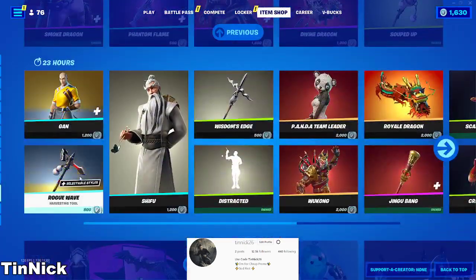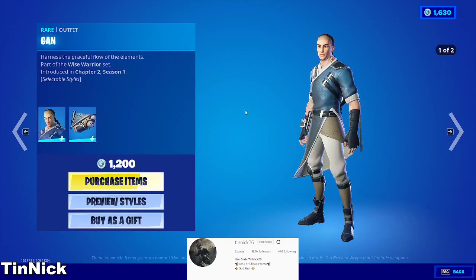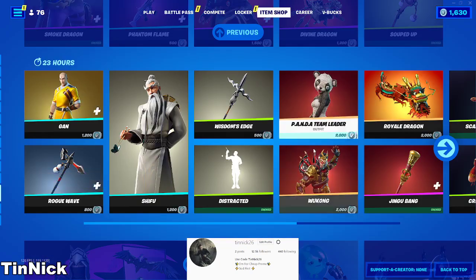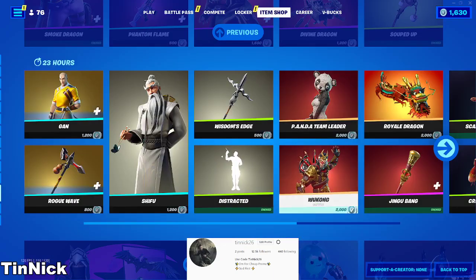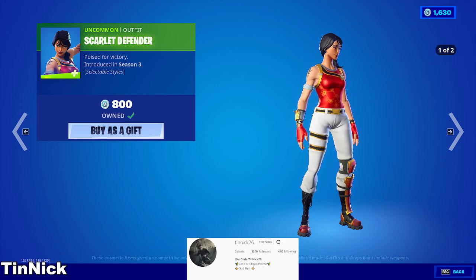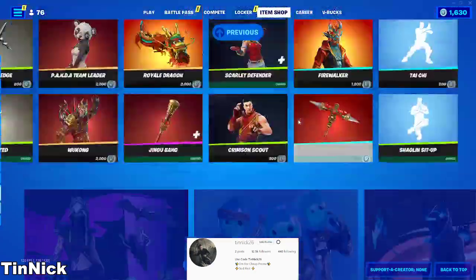This pickaxe is cool — I got it. This glider looks fire; imagine you were able to ride on it, that'd be cool. We got Rogue Wave, Guan, Shifu, Panda Team Leader — they used to be so rare. We got Wukong, the first legendary glider, pretty cool. And that's really all, hope you guys enjoyed.